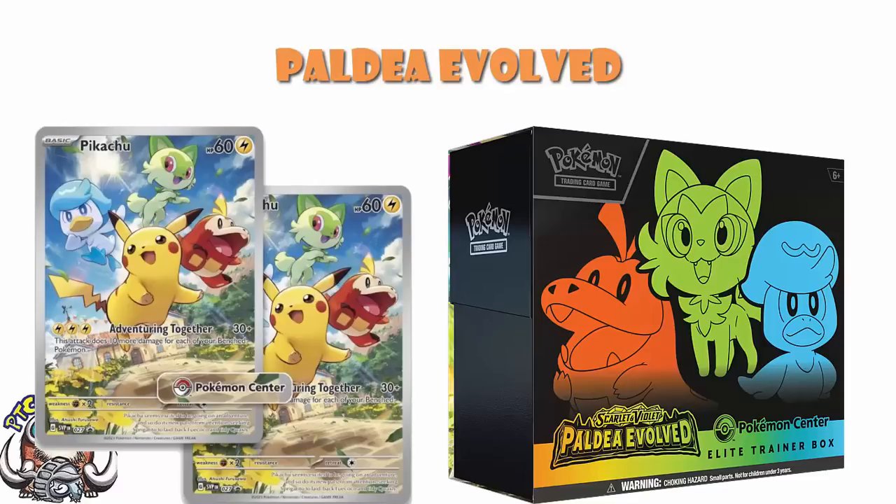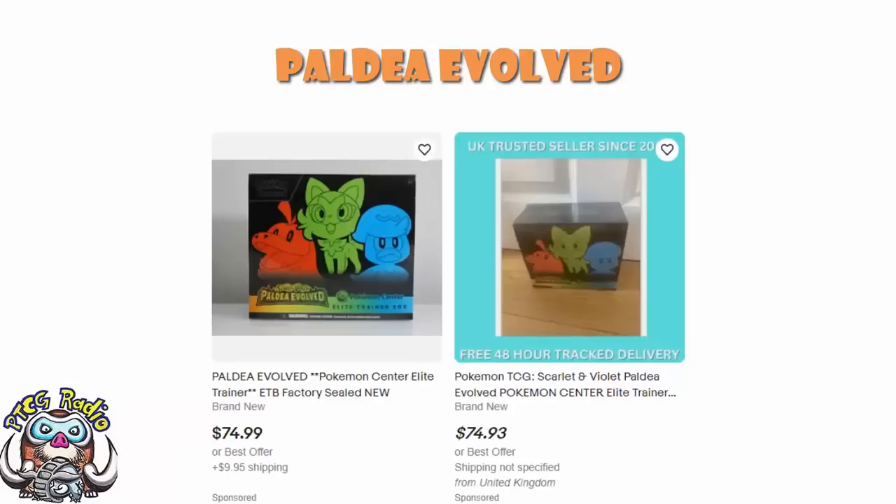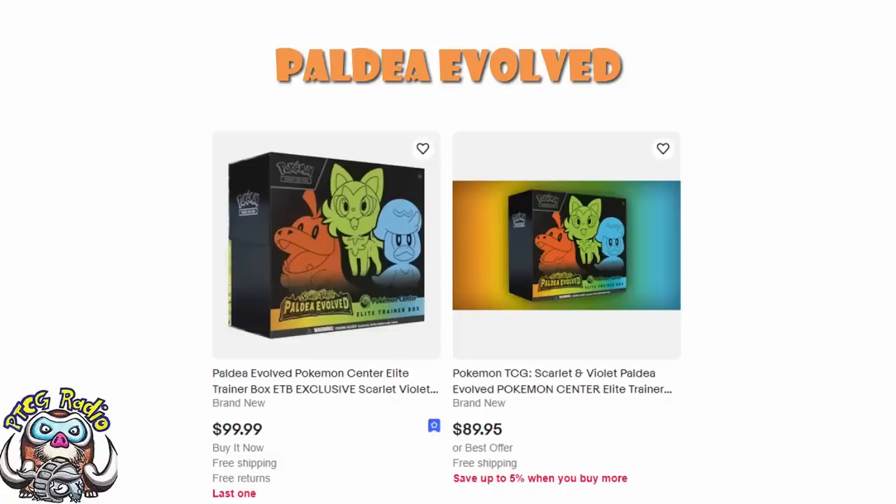The regular Paldea Evolved Elite Trainer Box is nice and cheap. But what about the Pokemon Center exclusive? It's better, but still not ideal unfortunately. It can be picked up for less than $90, which is lovely, but the average is still about $90. There are a few in the $85 range, and one at $75 but it's from the UK, so shipping probably won't work. You'll find a couple a little cheaper in the $85 range-ish, but you're still probably looking near enough to $90 for a Paldea Evolved Pokemon Center exclusive.